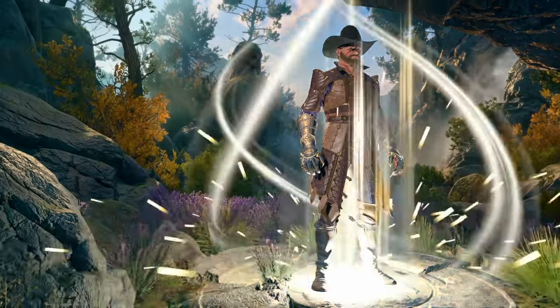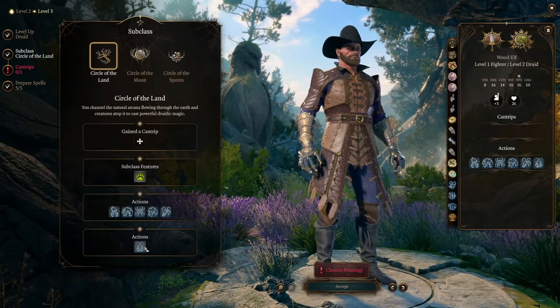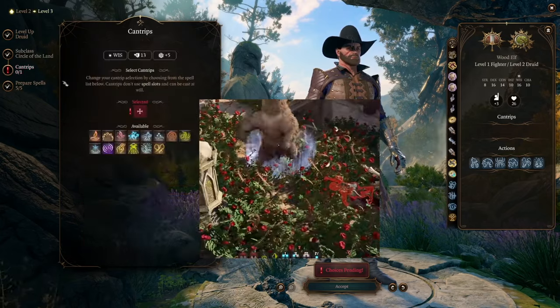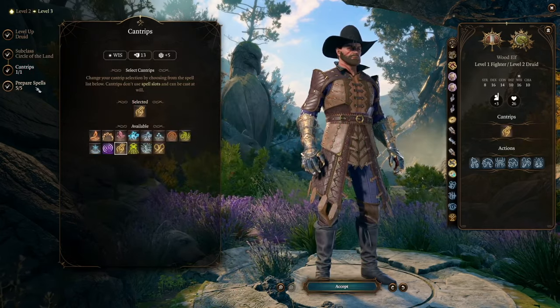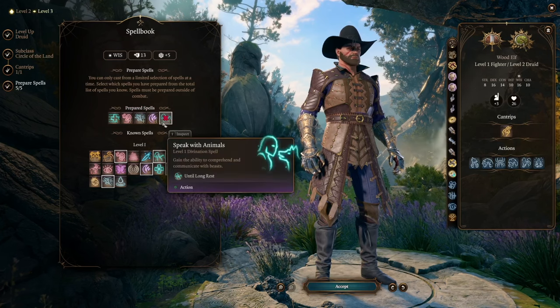Our next level in Druid opens up our Circle. We're going to pick Circle of the Land. Immediately it doesn't give us much besides unlocking Wild Shape. Halston is able to Wild Shape into a Cave Bear — it has a multi-attack and is a really good fallback if you're low on HP. It also gives us a skill called Natural Recovery, which is the same as Arcane Recovery that Wizards get — it just lets us get back spell slots out of battle.